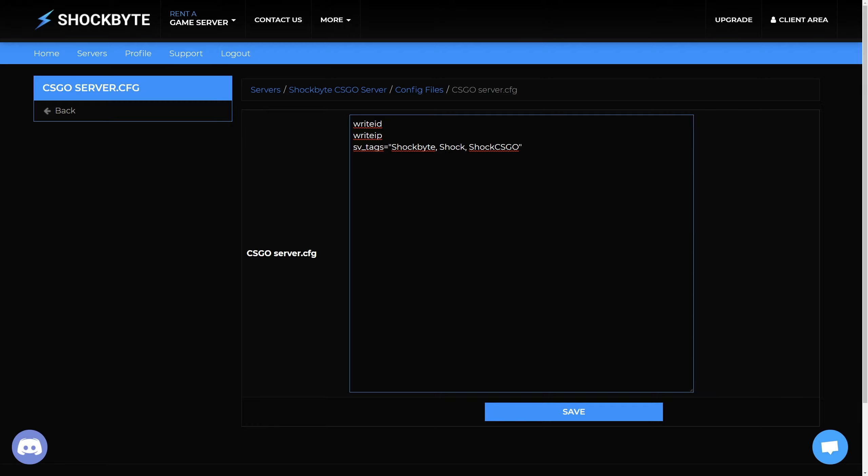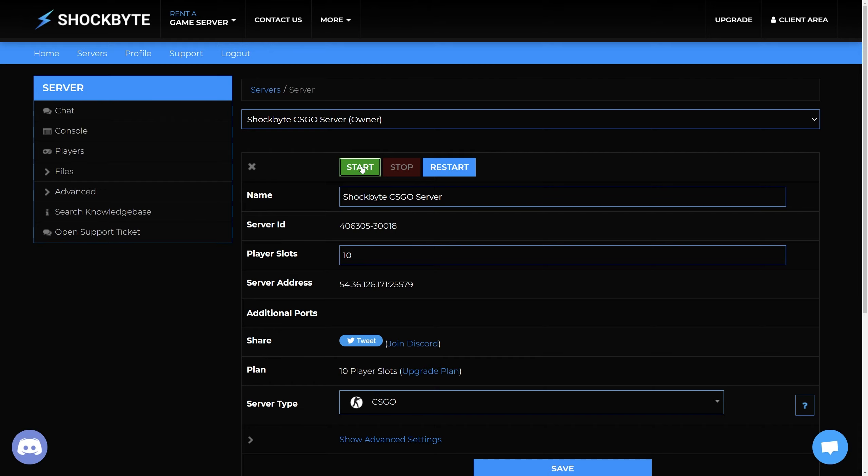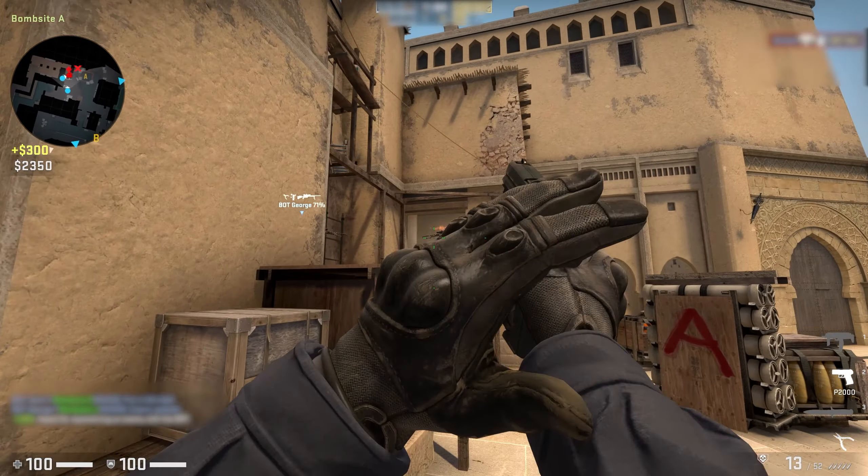Once you've added your tags, press Save at the bottom of the page. Then restart your server to apply the changes. You can now use these tags to search for your server in the community server listings.